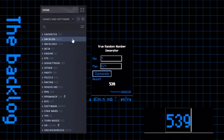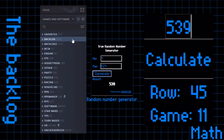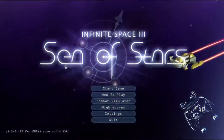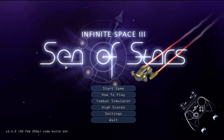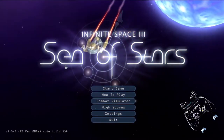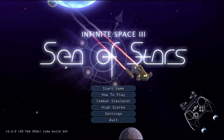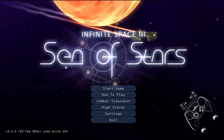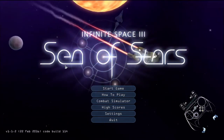Welcome to my backlog, where I use a random number generator and my Steam controller to play through my backlog. So this is Sea of Stars, and hear me out — the overlay doesn't really work in this game, so I'm gonna have to make two or something else.